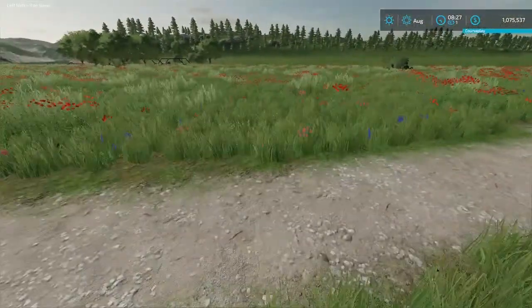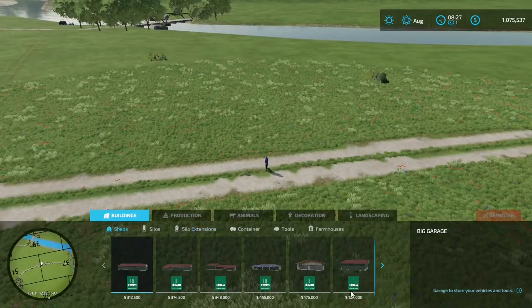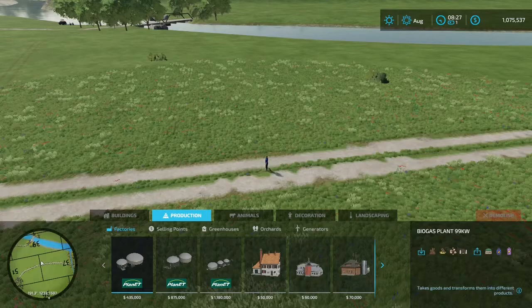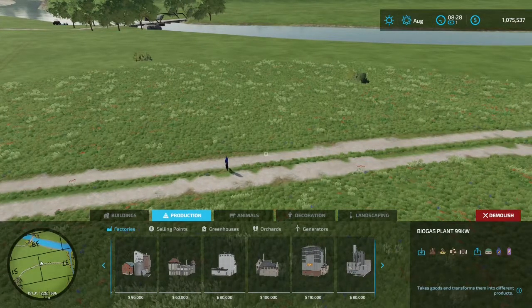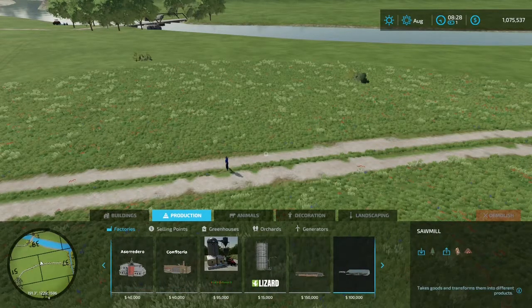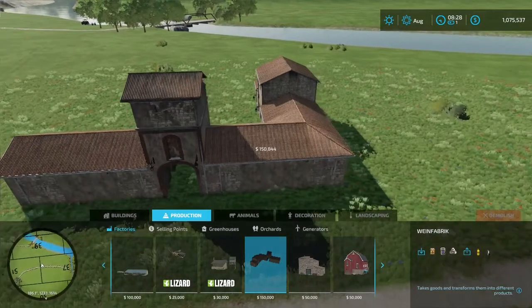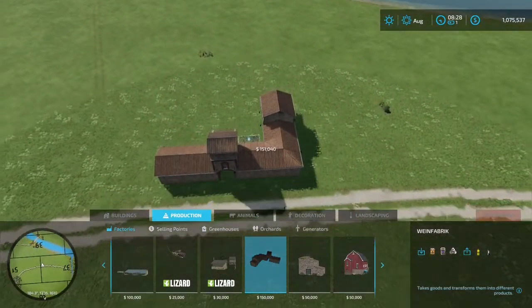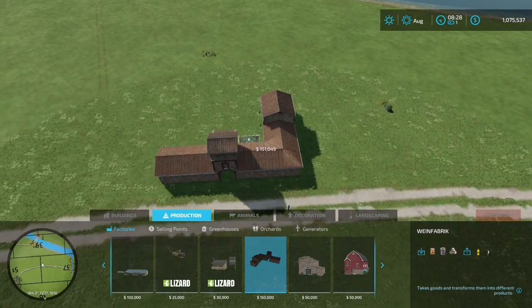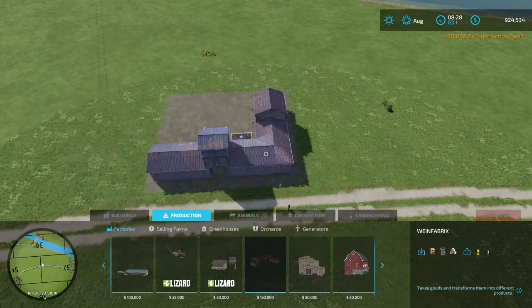The first thing that I want to put down is our vineyard. We're going to swing in here and go to productions and scroll all the way over to our winery, which is right here for 150,000. We may have to add a little more cash to this. I'm going to place that down there and there we go, we're off to a start here.